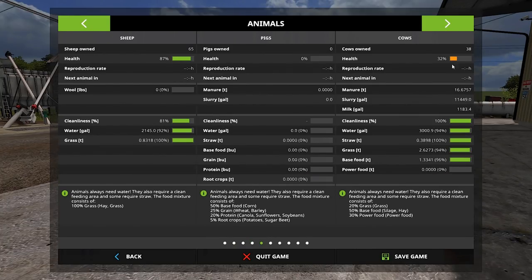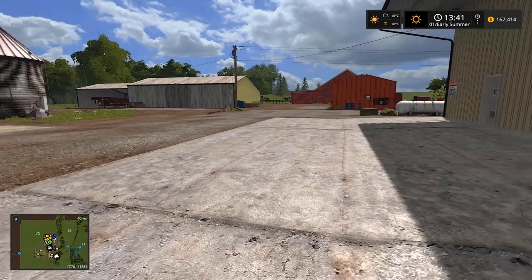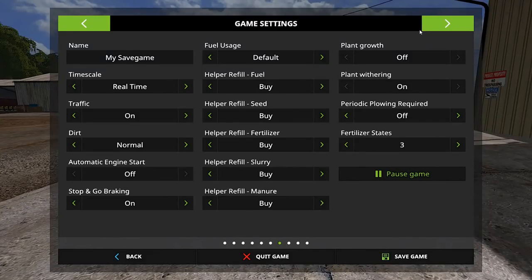We have 38 cows, so that means we need 62 more. That's going to be a lot of cows, so I'm thinking of maybe buying a semi to haul them over. We're also gonna have to start making some power food. Sheep are doing good. I was also thinking about selling some grain today.